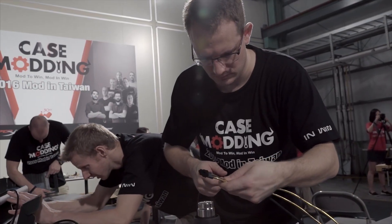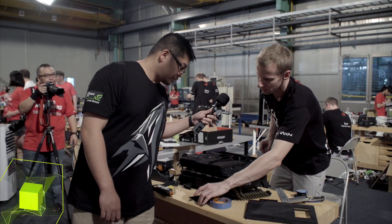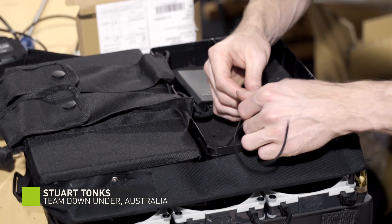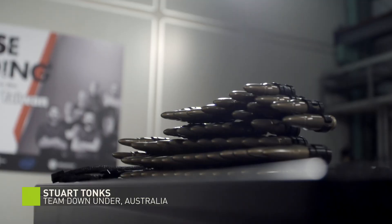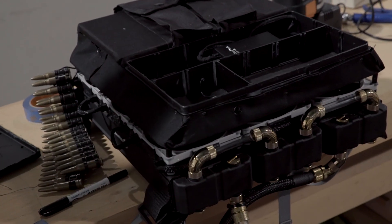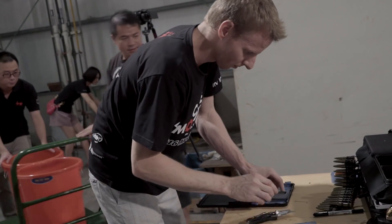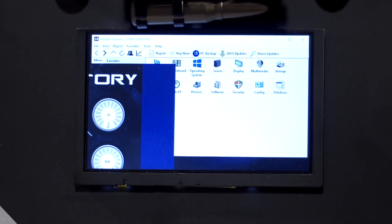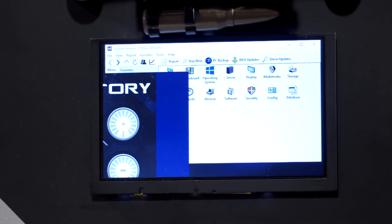We're adding a screen — it's going to be like an inventory screen showing status of bandages, morphine status, and health status. CPU temperature will represent health, CPU load will be like a heartbeat sensor, and that will all be live on this little screen, which will go in behind here.